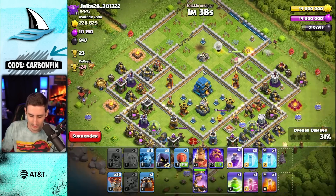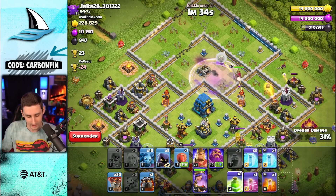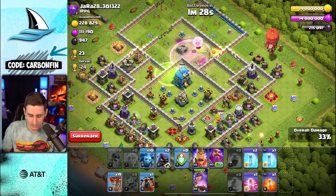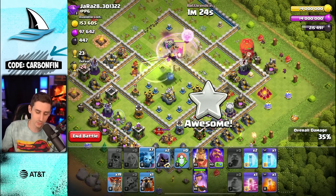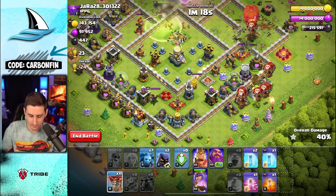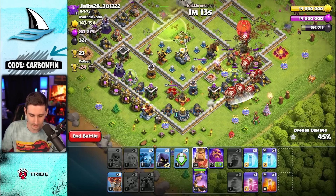Let's drop a minion here. The queen will be at minute 39. From the angle of where the queen's going, I'm going to start the LaLo from this side. Let's drop a stone slammer here. The queen will take the jump — because the queen's making her way to the left anyways. Let's drop a lava hound here and more lava hounds or balloons.